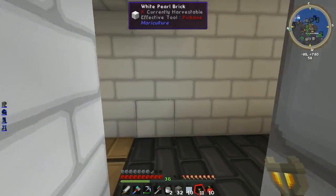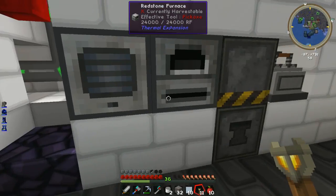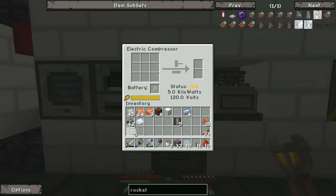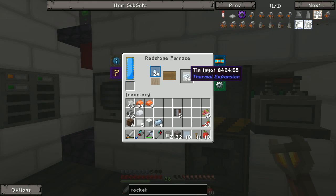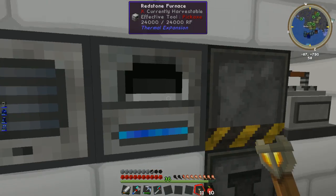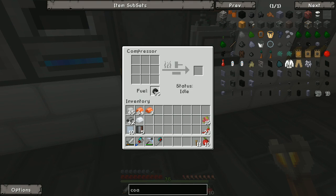Looking good! I am making more smeltery. There are no crafting tables in the thingy area. I've got a load of tin but we don't need that at the moment, so I'll dump that tin away. I'm going to get some coal out and use the other compressor just to speed things up a touch.